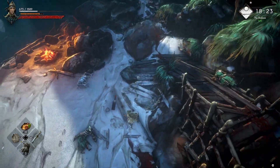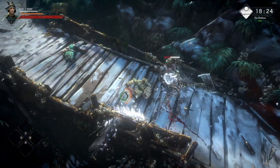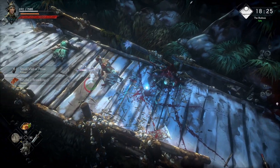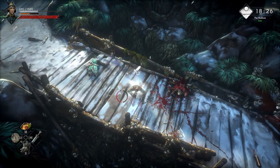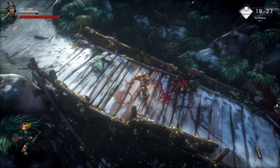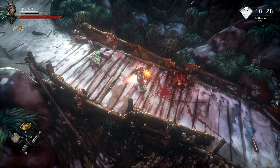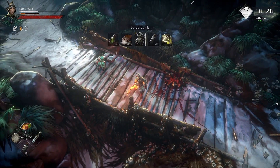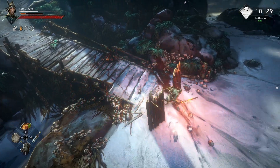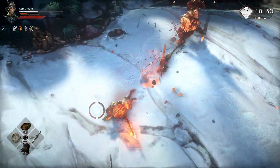We're going to cross the bridge. Actually, let's take this guy off first. Let's do what we did before - we're going to pop our damage surge, a vial of focus, pop our fire, pop some defense potion, blade oil, and stick bombs. A lot of damage.